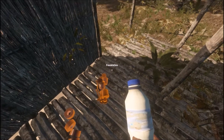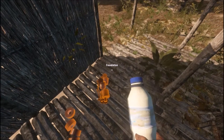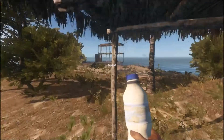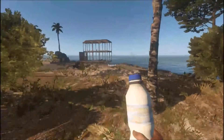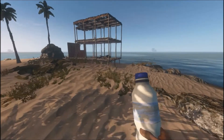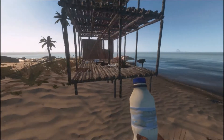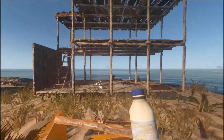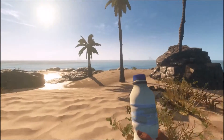Bottle of water — probably need to drink some water. So, made a new house — actually a big house. I'd like to make it a little bit wider, like maybe three back, but it's just too darn expensive. It's too hard to get the wood, and it takes eight sticks — it's just too much. So we've got a two story house here.